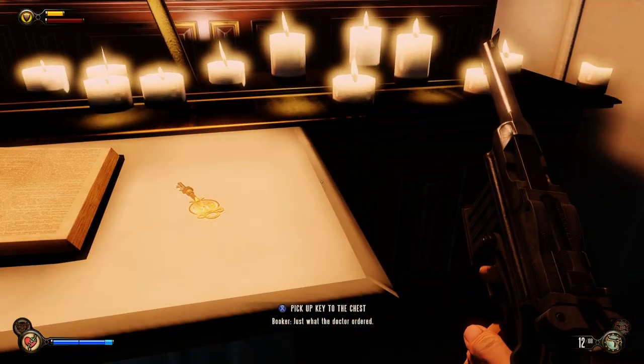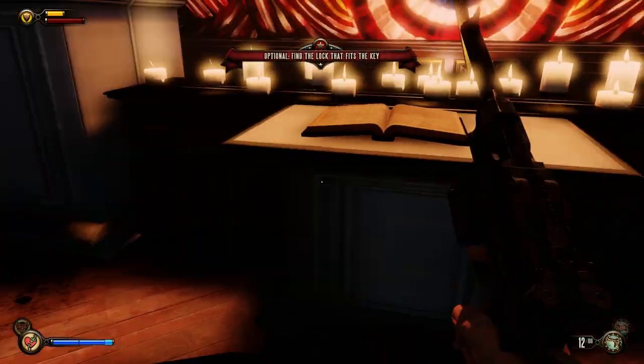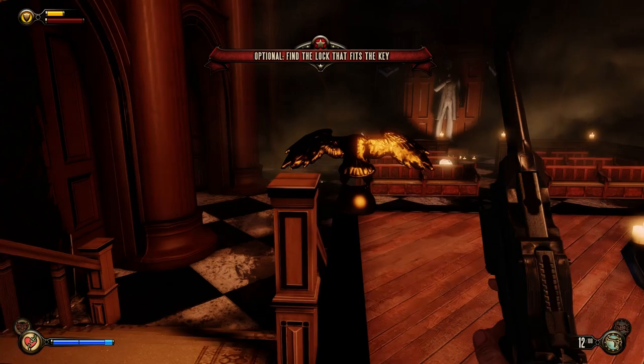Just what the doctor ordered! Optional quests give you an opportunity to find valuable resources. Try revisiting places you've already been to find a lock for that key — we both know where that is. Yeah, we sure do.